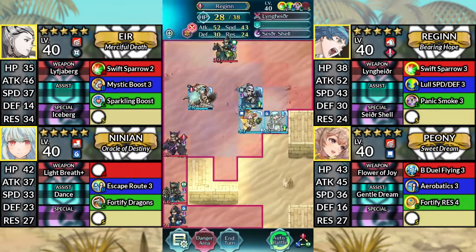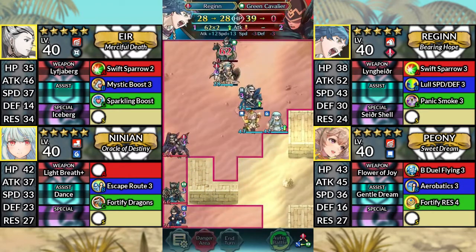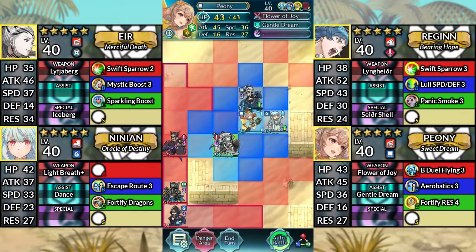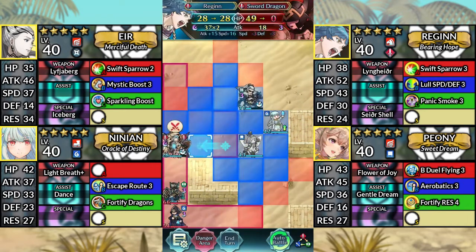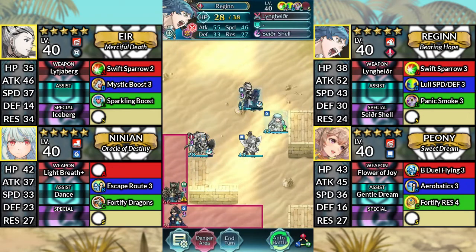For turn three, move Regan up to the right and attack the Green Cavalier from below, then Kanto down. Move Peony one space down and dance Regan. Then move Regan to the left and attack the Sword Dragon. Afterwards, move Air and Ninian to the left.